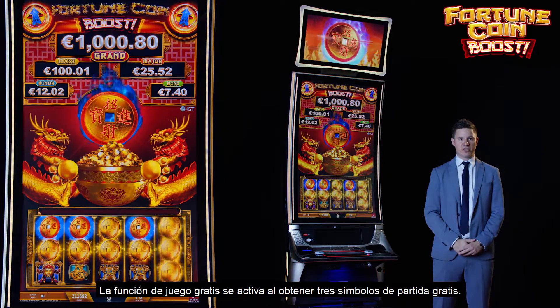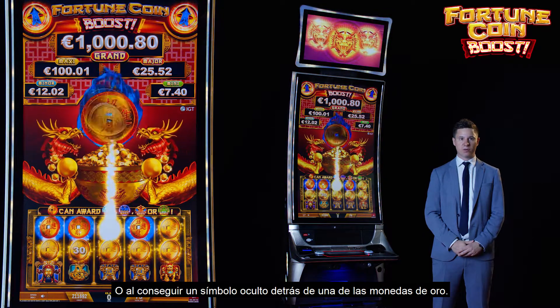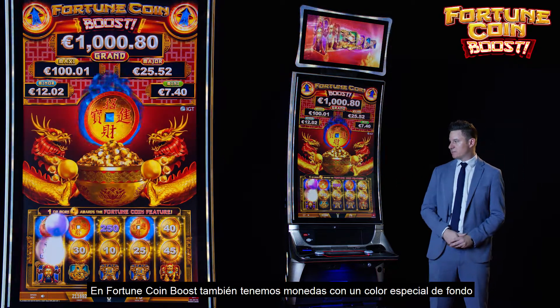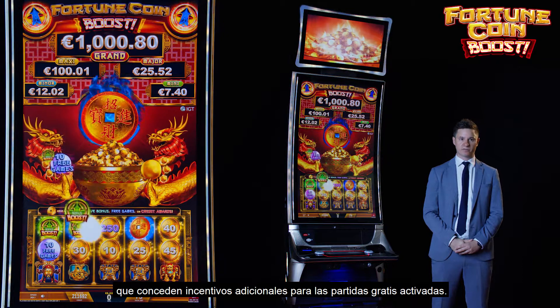The Free Game feature is triggered by getting three Free Game symbols or by getting a hidden symbol behind one of the Golden Coins. In Fortune Coin Boost, we also have the special colored Background Coins, which reward additional boosts for the Free Games triggered.